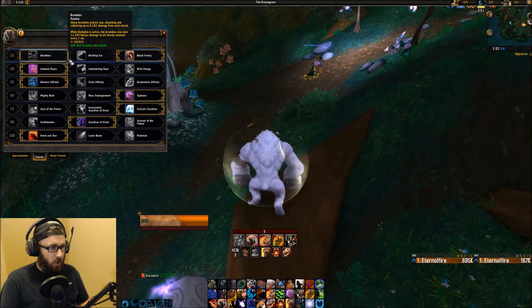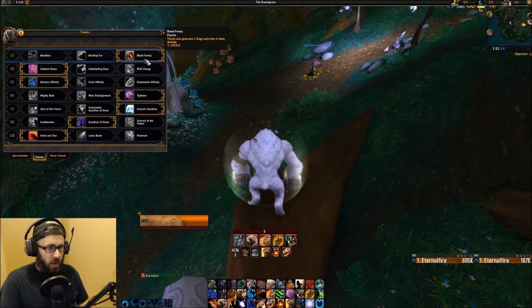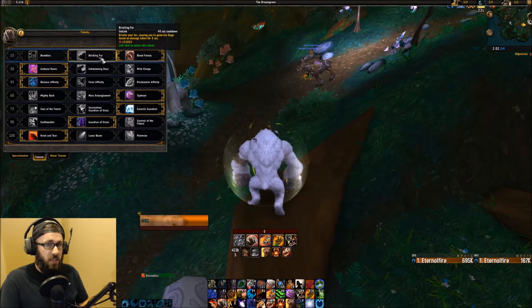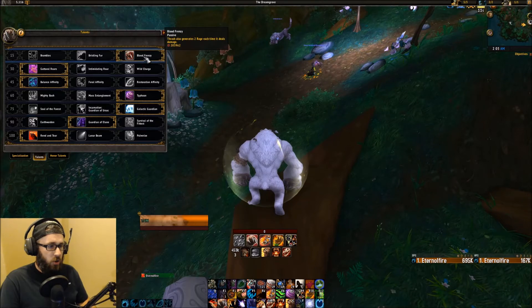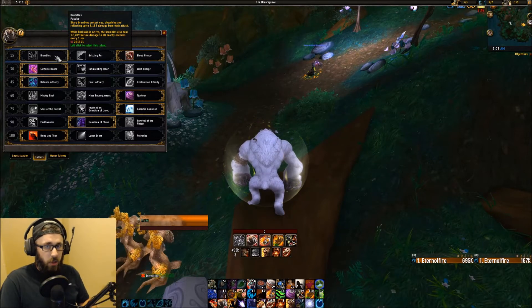Looking at the talents now, you have Brambles, Bristling Fur, and Blood Frenzy. Blood Frenzy is kind of the easy go-to — Thrash also generates two rage each time it deals damage. Bristling Fur is an on-use ability with a 40-second cooldown. Based on how much damage you take when you pop it for 8 seconds, you generate more rage. If you know you're gonna be taking a lot of damage regularly, you can pop this to make sure you have enough rage for Iron Fur or Frenzied Regen. Brambles is your go-to for pure DPS increase with Barkskin.